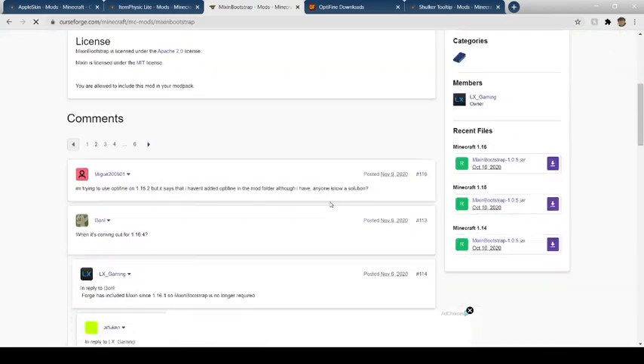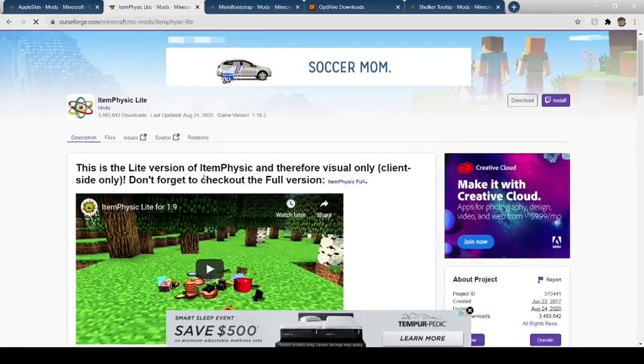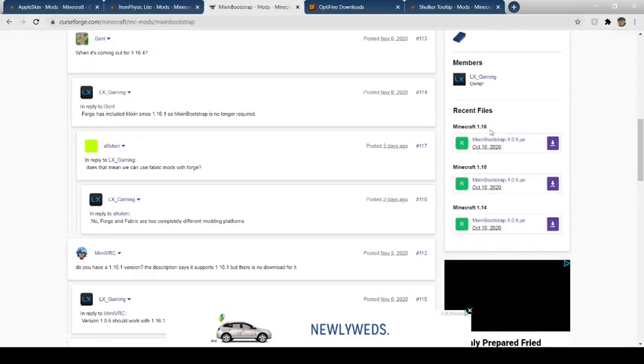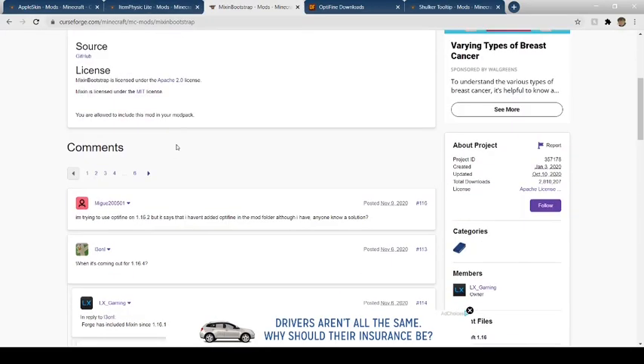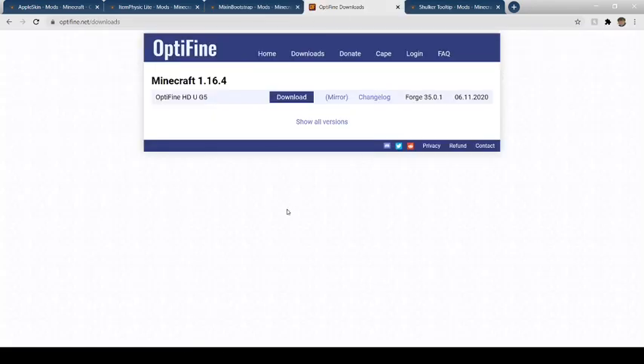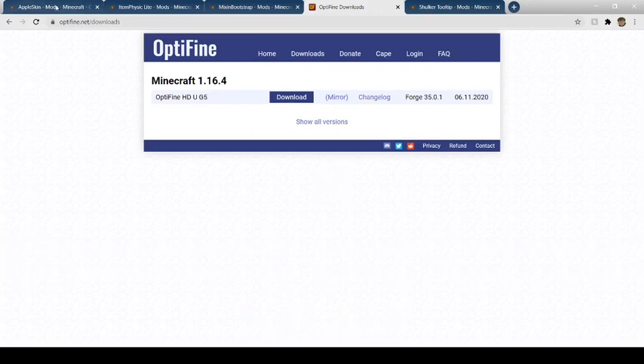Over here we have the Mixin Bootstrap. This is pretty much to — I believe — make Item Physic Light work. I don't remember exactly, but it's necessary. So this is the 1.16 version. And then over here we have the Optifine version. This is a pre-release, so if there are any glitches please tell me in the comments and I might be able to help you out with any of these mods. Right now we're on this release — you might have a later release. It's at optifine.net/downloads, and this is the newest one.